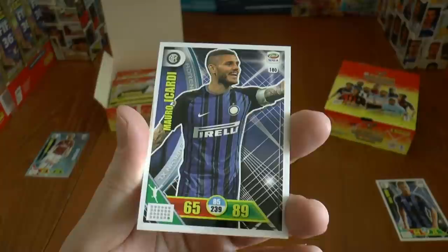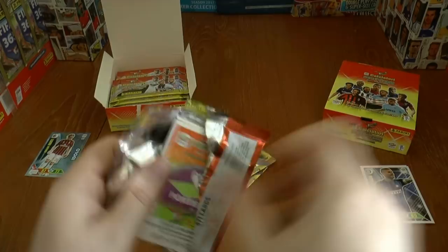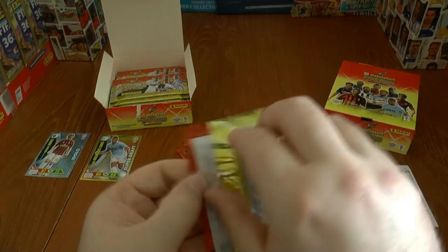The rest of the base includes Mauro Icardi, after his hat-trick against AC Milan recently — an absolutely horrific defensive performance from Leo Bonucci, who didn't know where Icardi was. On to our next pack, and we have a Super Draft card there — Milinkovic-Savic of Lazio, the man attracting all the interest from the big clubs around Europe, majorly Manchester United. That's his Super Draft card — really cool.